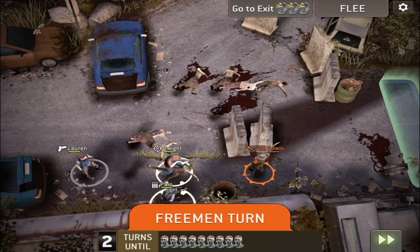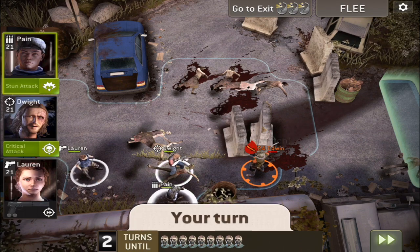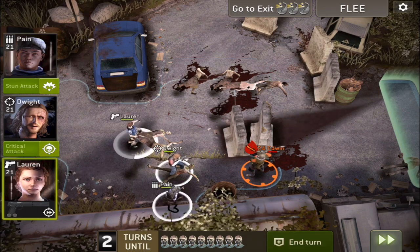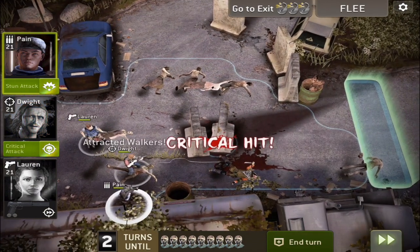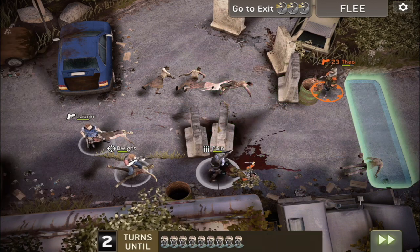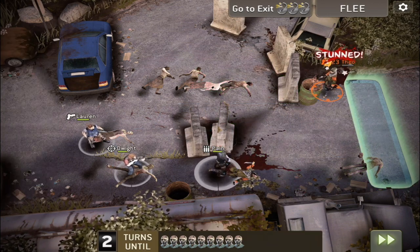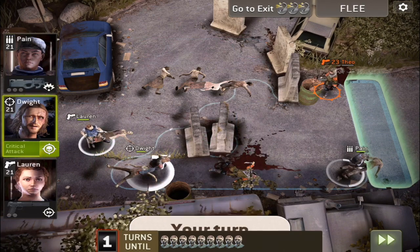We're going to wait right here. I have an interrupter on one of my survivors to easily kill one of the saviors, and now we can tackle the second one. I have the stun charge ability ready for my assault, so the other savior should be dying very, very easily.